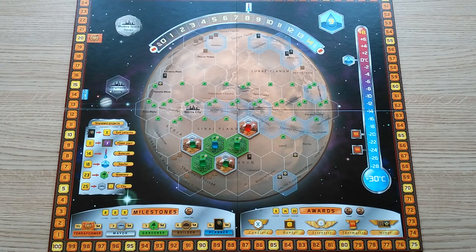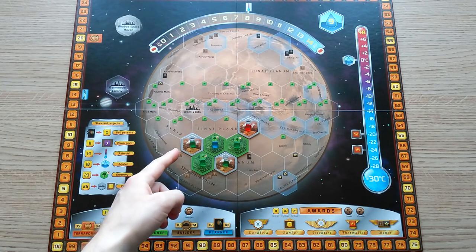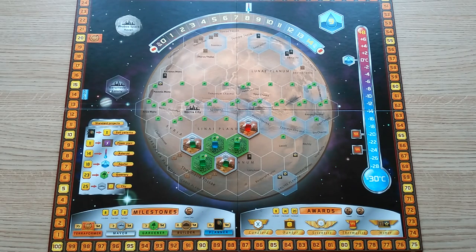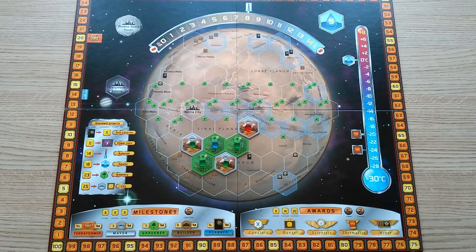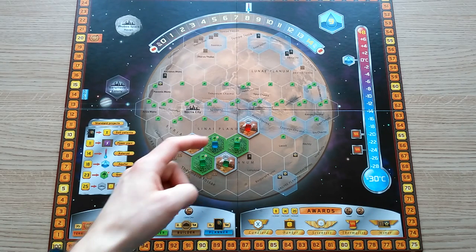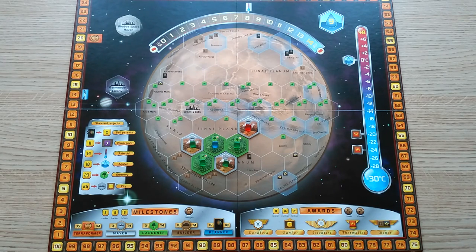I've set up a simple situation on the board here. Green's first city is worth two points, since it has two adjacent greeneries, even though one greenery is owned by blue. Green's second city is worth three points. Red's city is worth one point, even though it doesn't own the greenery next to it. Green gains two more points from its greeneries, and blue gains a point from its greenery despite not having any of its own cities next to that greenery. It's not uncommon for people to score upwards of 30 to 40 points from their ground game, so it's important to understand how to earn loads of points.